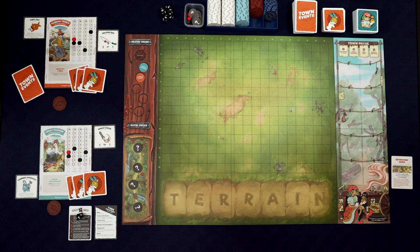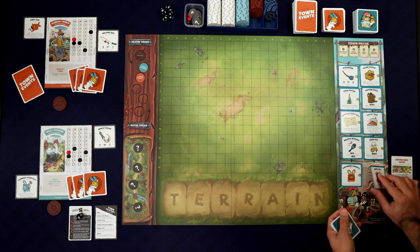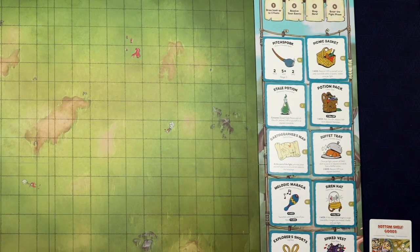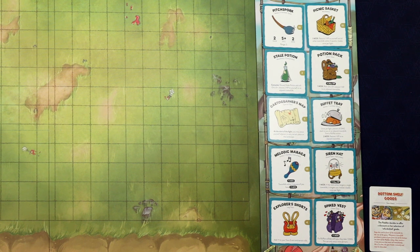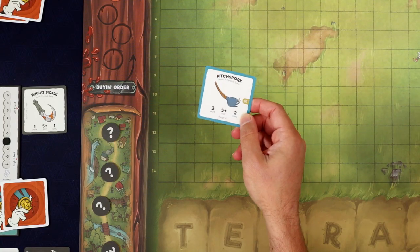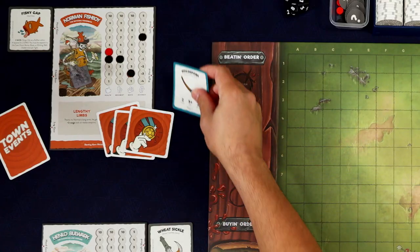Lastly, deal out 10 pieces of gear from the Peddler's deck into the market. In buying order, players may buy or sell one piece of gear, going around and around until everyone decides to pass. You sell gear for half the cost, and you cannot sell your starting gear. Also, before buying anything, players can collectively spend two coins to completely reset the market, but just once per Town Phase. We each start with 10 coins, and Norman immediately has his eyes on this Pitch Spork — it's more accurate and does more damage than his starting weapon. It will cost him all of his money, but I think he will take this one.